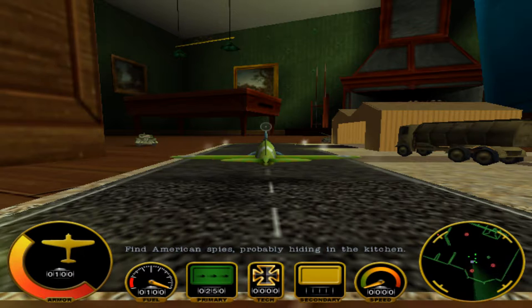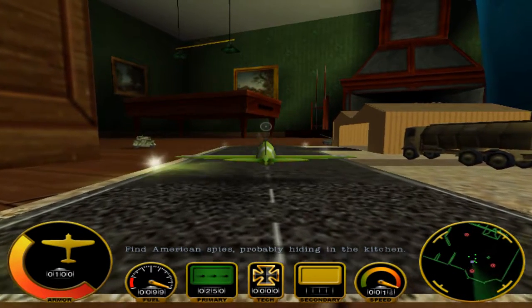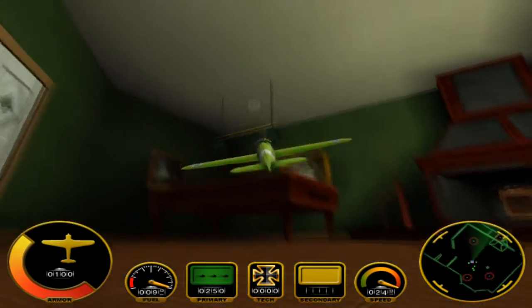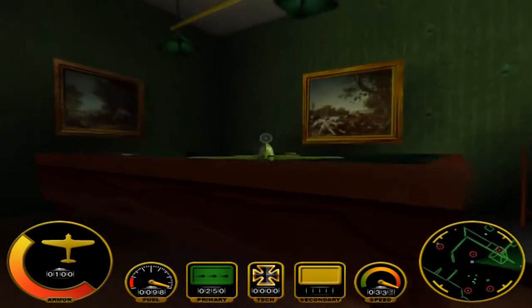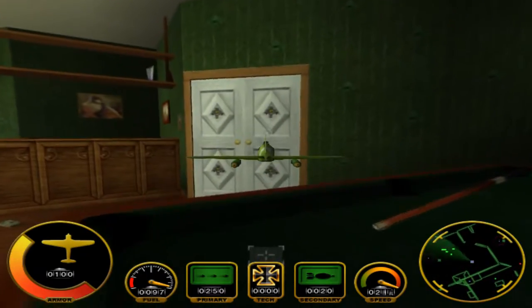We gotta find the American spies hiding in the kitchen. Let's go after them with our G50. I like how the color's so bright — the green is so alive.